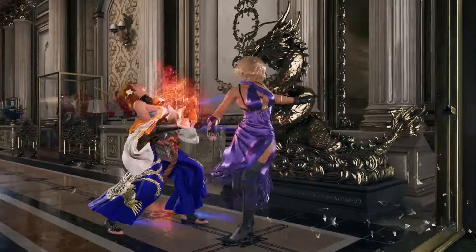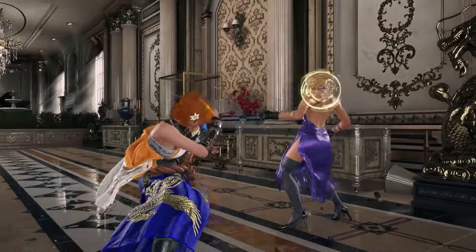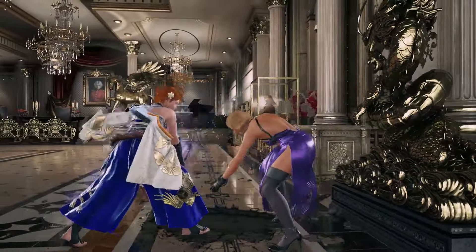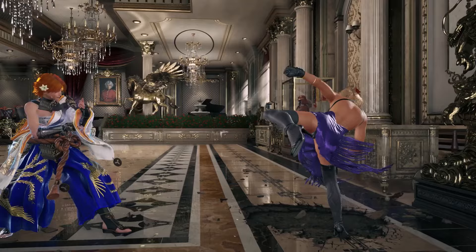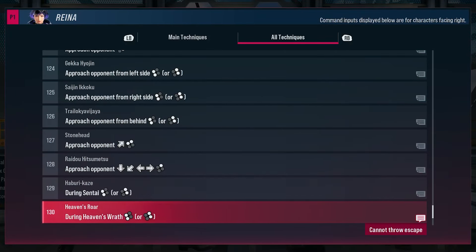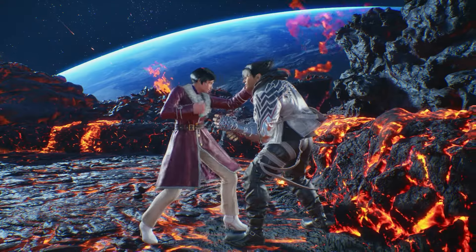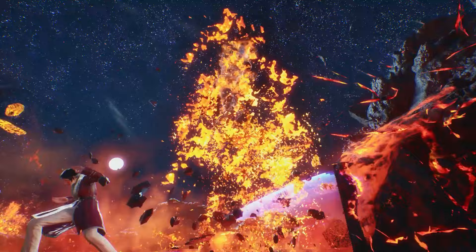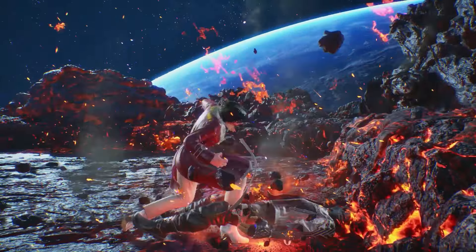Compared to Tekken 7, throws in this game are way better, and you have to use them, or else the opponent can spam power crushes and heatbursts all day against you. While Reyna doesn't have the craziest throw game, if you know the properties of her options, using the right one at the right time can be very rewarding. Let me share everything I know about them.